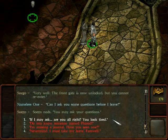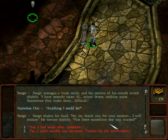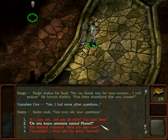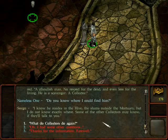Zoego nods. I ask if he's alright — he looks tired. Zoego manages a weak smile and says he has recently taken ill — minor fevers, nothing more, sometimes making sleep difficult. I offer help but he shakes his head and says he will endure. I ask if he knows someone named Farrod. Zoego frowns, his eyes gleam red, and he calls Farrod a ghoulish man with no respect for the dead and even less for the living — a scavenger, a collector. I ask where I could find him. Zoego says he knows Farrod resides in the hive, the slum outside the mortuary, but doesn't know exactly where.